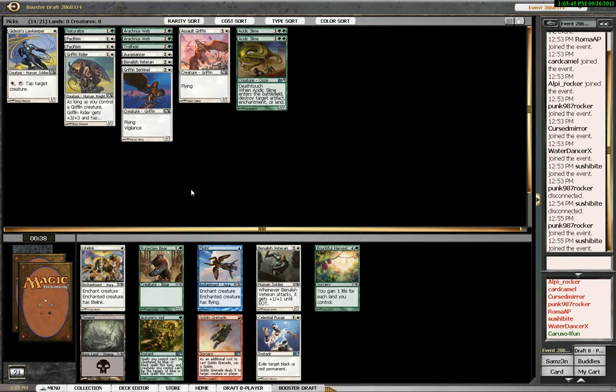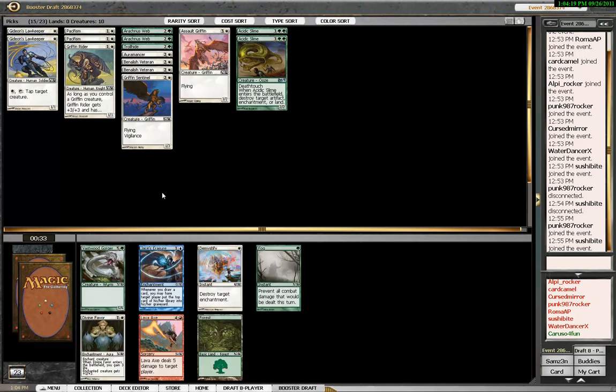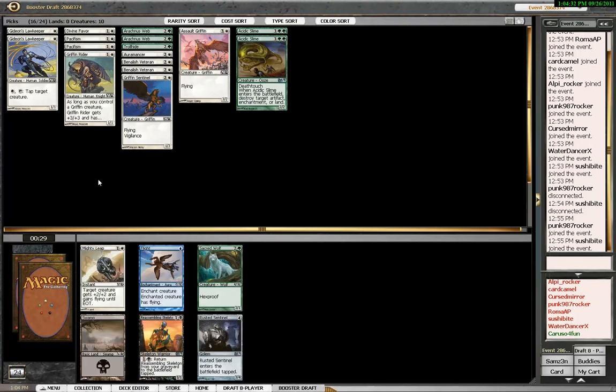I feel like we're fairly solidly into white-green. The choice here, I think, is between the Bears and the Veteran. It's actually a bit closer than you'd think, even though the Veteran is more powerful — we've already got a lot of three-drops and our two-slot is kind of thinly populated. Having said that, Bears are the kind of card you'll see late, whereas Veteran isn't, so ultimately I'm going to have to go with the Veteran. So at least we're in the correct colors — the most correct colors ever. Going to push on with the Oromancer theme by grabbing the Divine Favor here. Gorger is a good card, but it's not irreplaceable in the sort of deck that we're working on drafting.